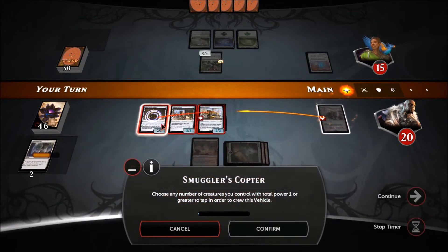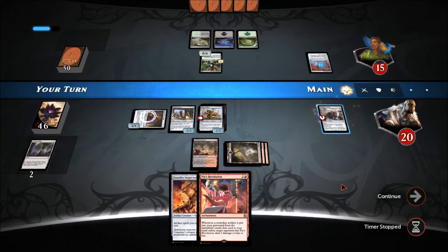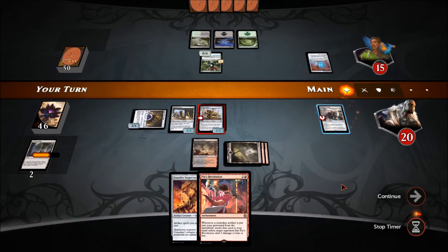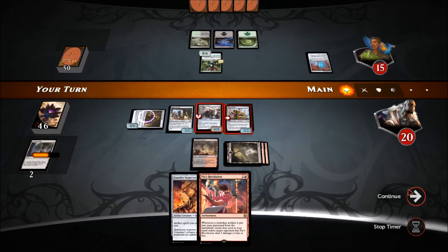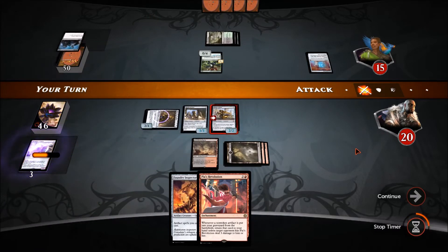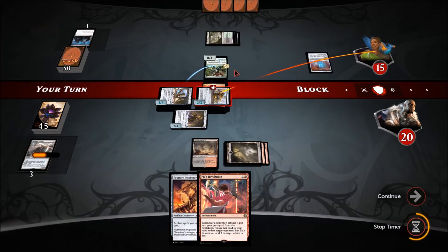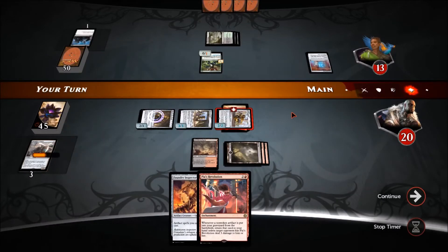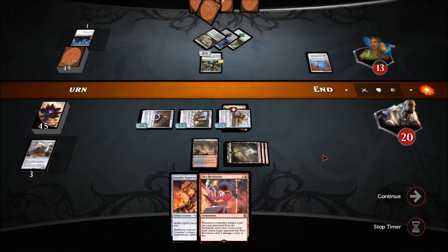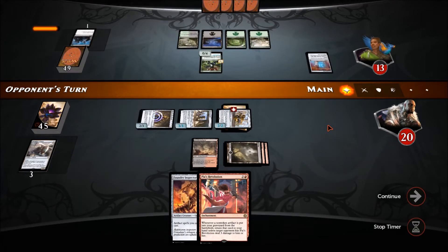We'll use the Chief to crew the Copter. He's probably trying to kill this — this is why I would have liked to have Pia's Revolution down. He's definitely got something to kill it but I think we attack anyway. He blocks the 3/3 and takes two to the face. This is going to become a 3/4 at some point. I really wish I had Pia's Revolution down but the Copter did its duty.